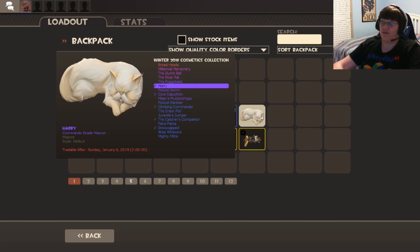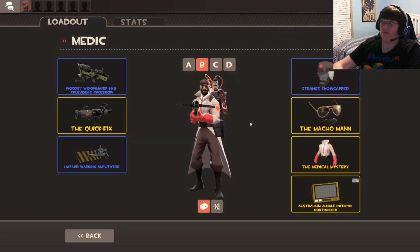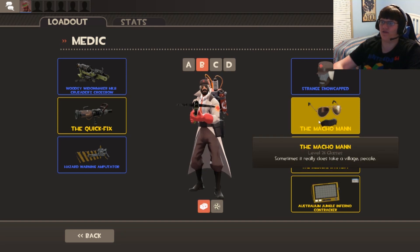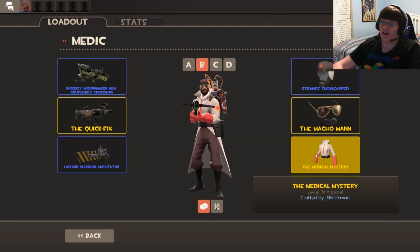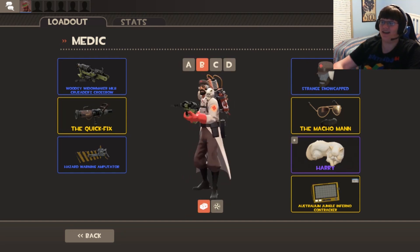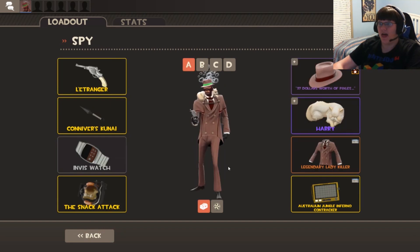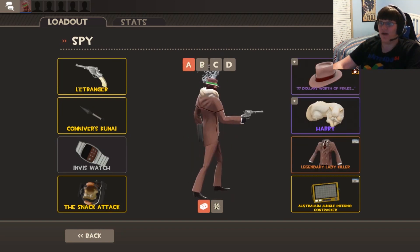Last but not least is the Hairy, which is basically a cat — it can go on Medic or Spy. Let me check out what it looks like on the Medic. Oh my gosh, it wraps around him! And it's the same thing on Spy — it wraps around him too.